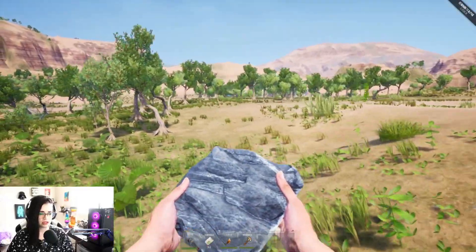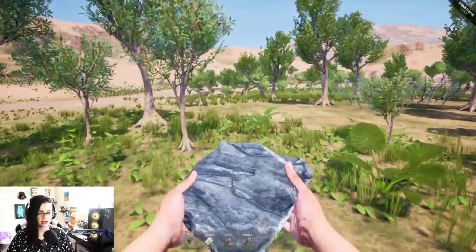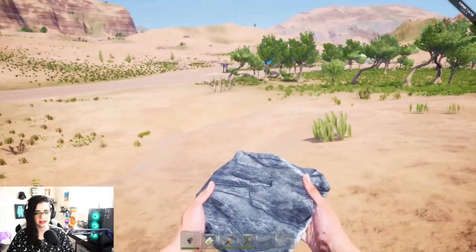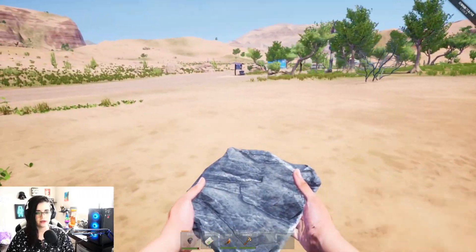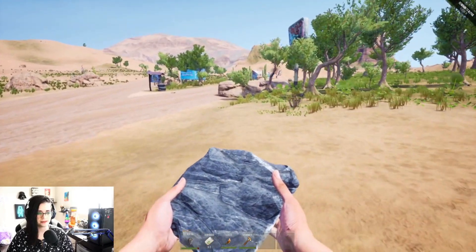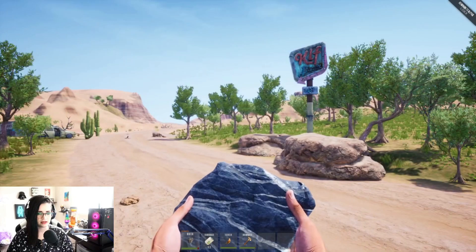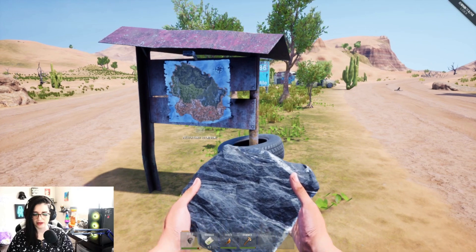Wow, this is going to be a very interesting map to survive on if it is all desert. Oh, I see something blue over there — what is this? This is like a camp. We know from playing many horror and survival games that the likelihood of anything in here being friendly is slim to none. There is a map over here — what's that in the road? We have a diner. Is that a snake in the road?